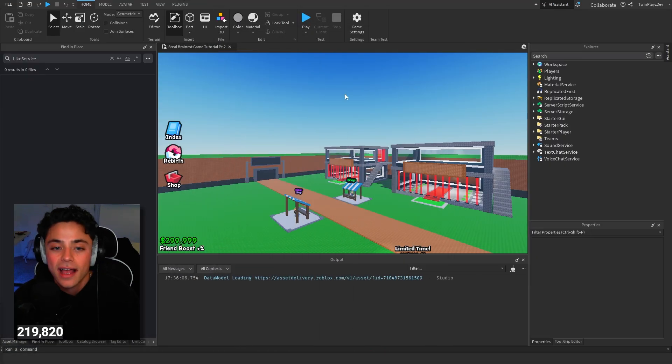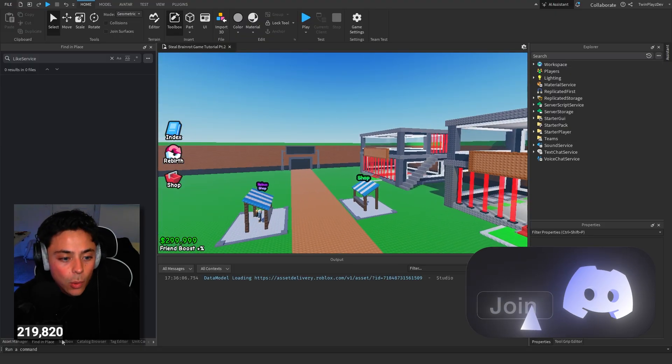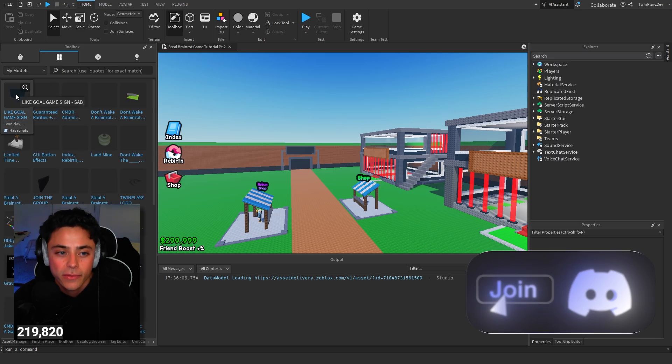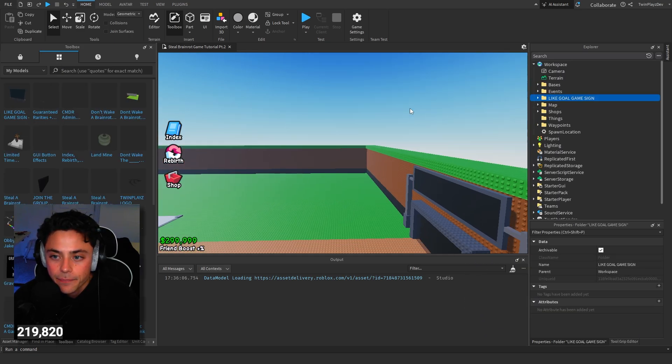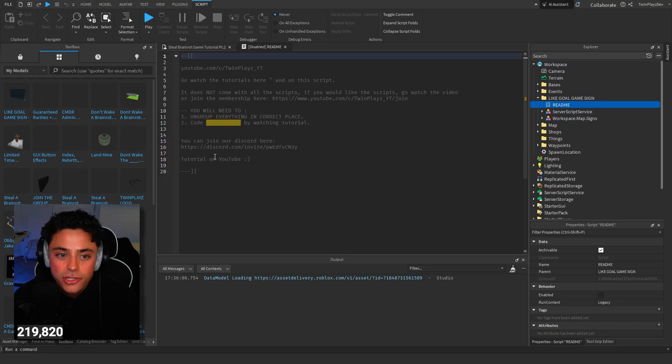So going into this, very simple as it is - I am in my new game here. This is not the same one, but we're going to go to our toolbox. Once you get it, your toolbox should be right here and I'm going to click OK. In here, basically there's a little readme that talks about some things on group. You can do that or just watch this.